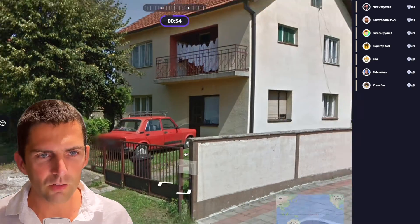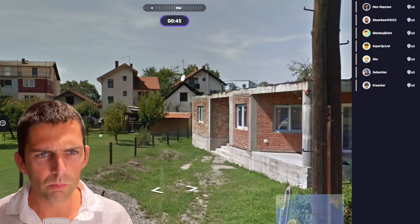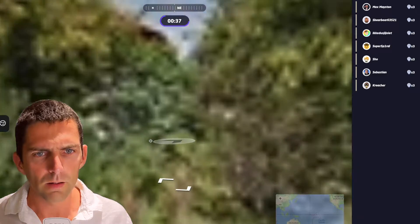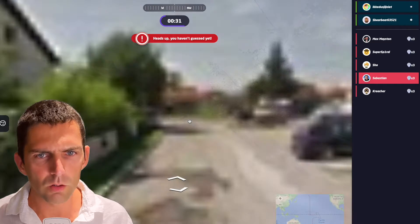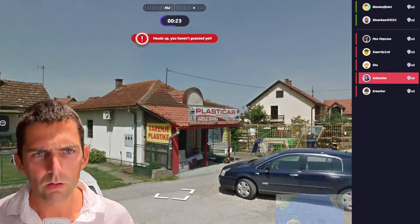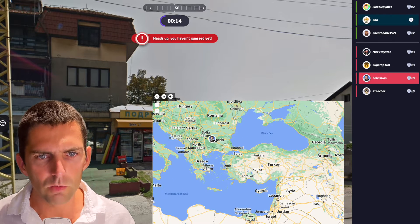We seem to have European architecture. This looks old — maybe a ladder. Could this be Romania? I don't think so. I don't recognize the utility poles. Maybe it's more Southern European. Would this be Serbia? We have these orange roofing — it reminds me a bit of Serbia. 30 seconds left. We have this orange. Plastike Plastikar. This could be also Slovenia. No, it's written in Cyrillic here. I have 18 seconds, so maybe Bulgaria. Let's go for Bulgaria.